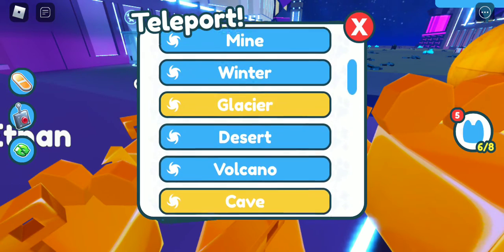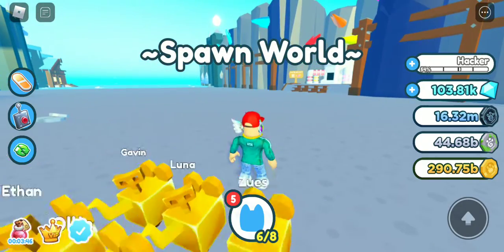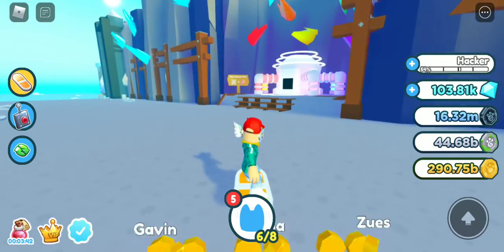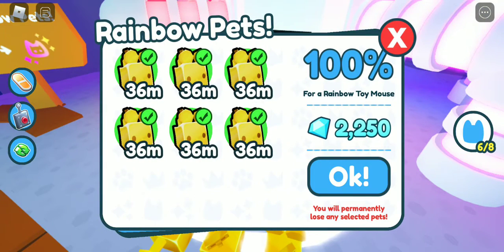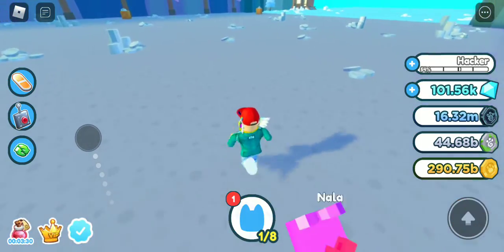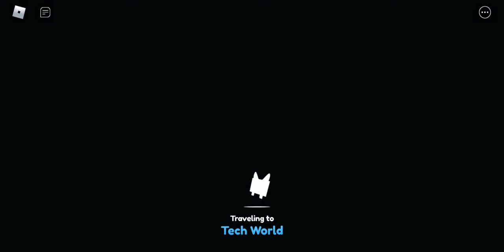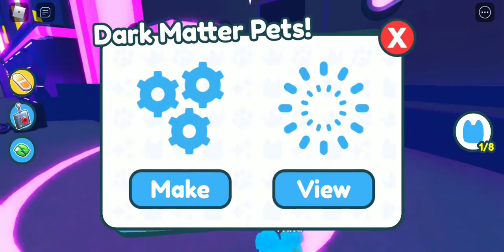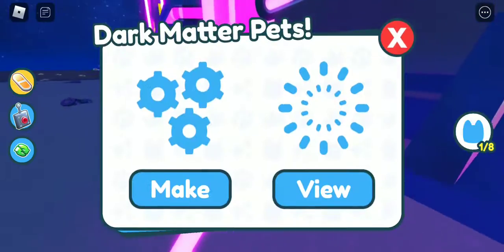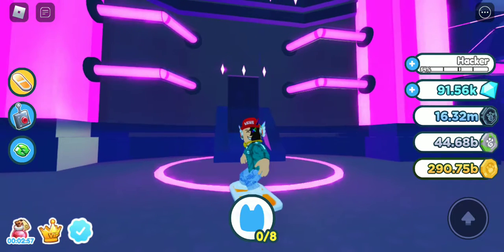Now let's teleport to the mine. It's 11:01. Let's go use our hoverboard. Now we're going to go to the dark tech, and then we're going to make a dark matter for him. It's ready in three days, so we're going to wait for his present in three days.